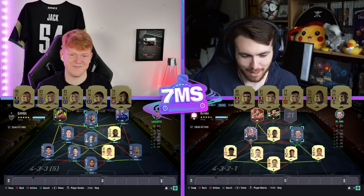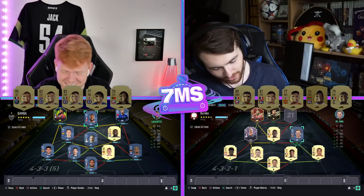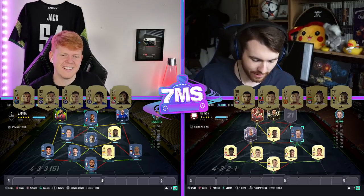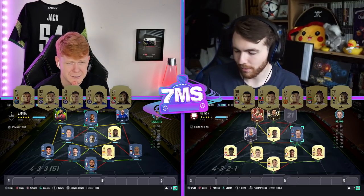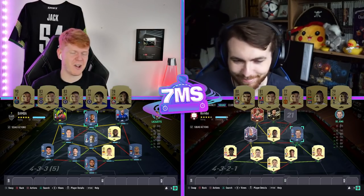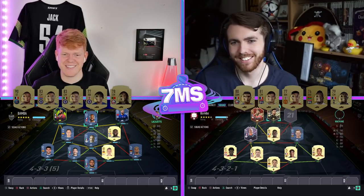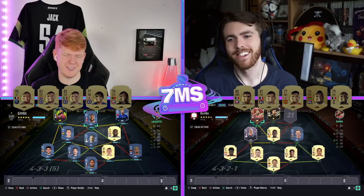I went with Mbappe because there was no way I'm letting you use him against me. Kovacic, Jorginho, Rhys James, and Renato Sanchez — he's so good. Such a beast.